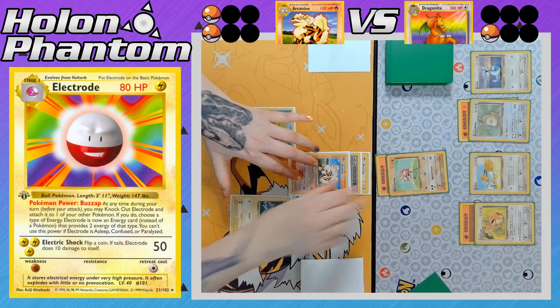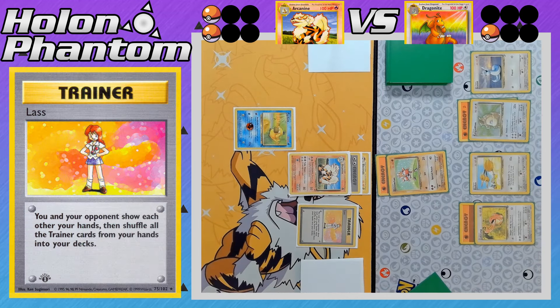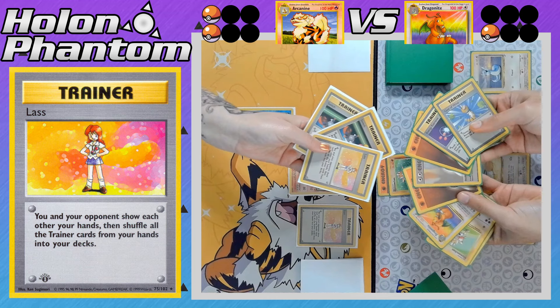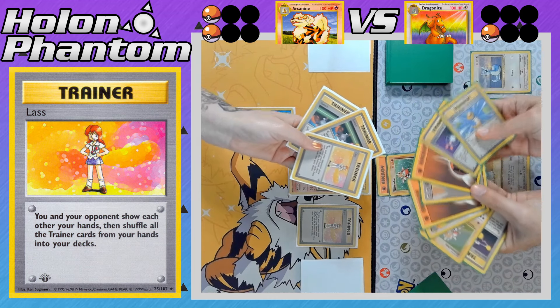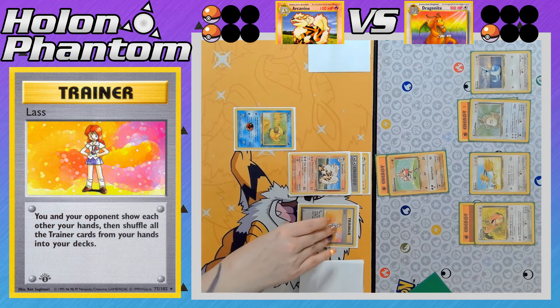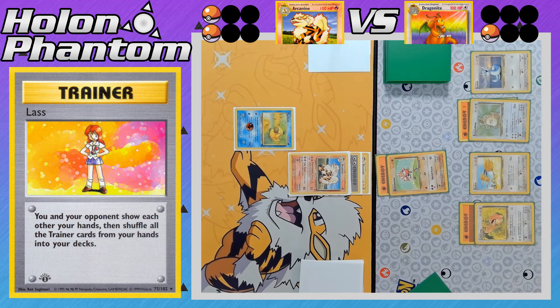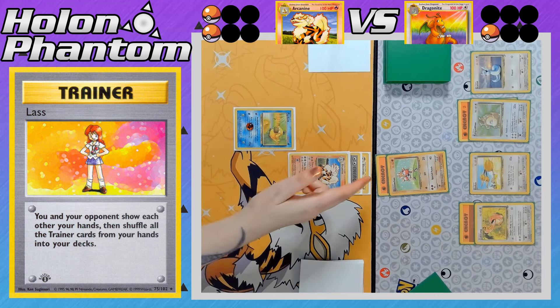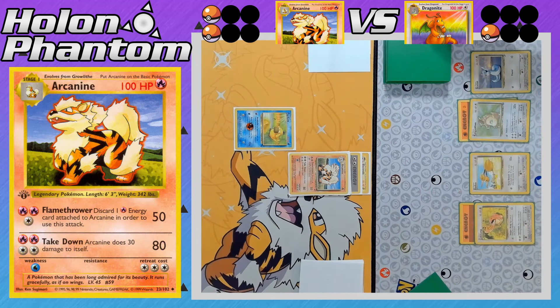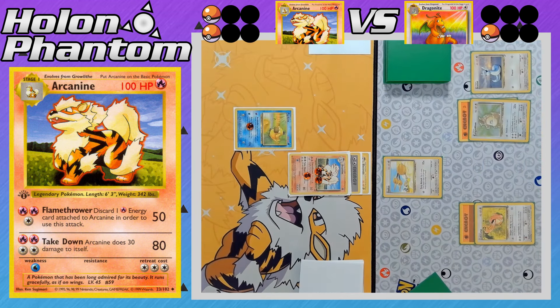The Electrode's Buzz Zap activates — Dragonite takes their fifth prize — but Arcanine is now fully powered up. There's Lass, forcing both players to reveal their hands and shuffle away all their Trainer cards. The Dragonite side loses three cards and the Arcanine side loses everything — they're going all-in with this Arcanine. Takedown knocks out Hitmonchan, taking the fifth prize of the game — both sides are tied at one prize remaining apiece.